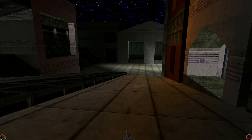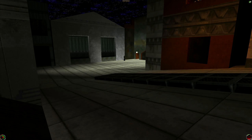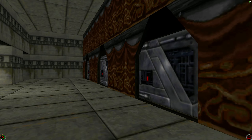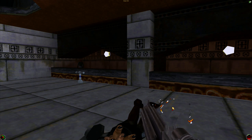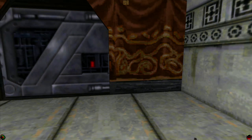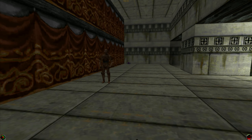Anyway, what we're going to do is pick up this shield booster here, and then dash down here. What we have to do is get the guy, but we also have to prevent him from escaping.